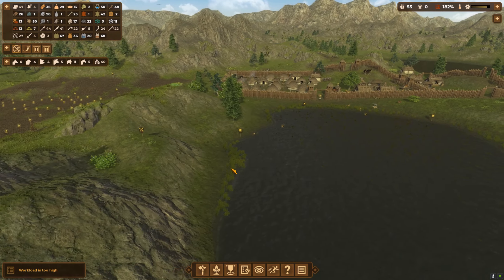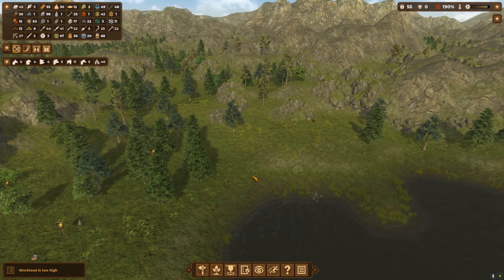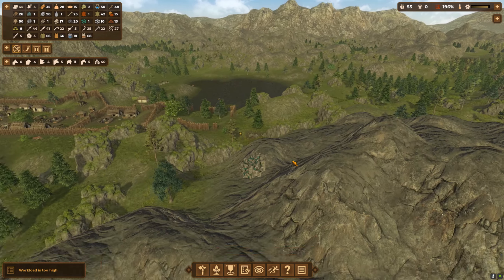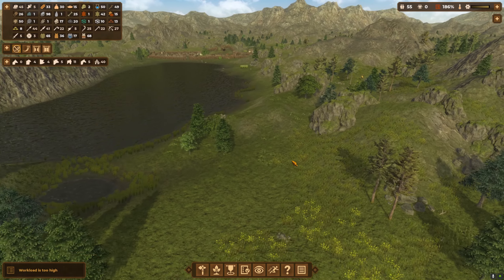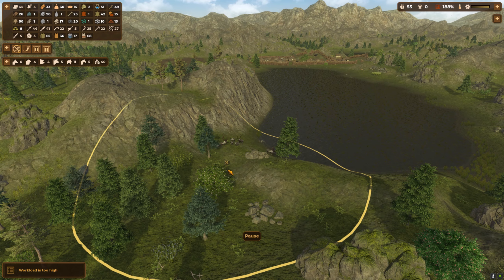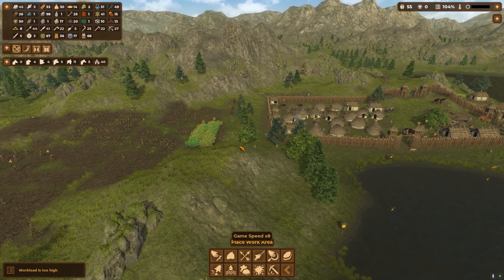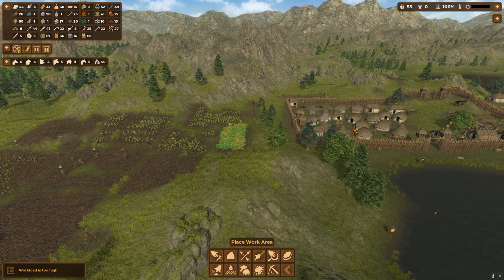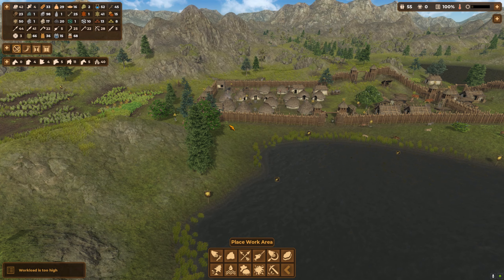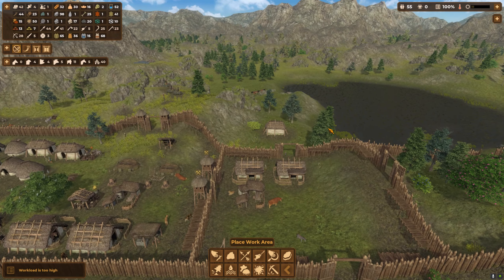Must be a dual raid. Food's dropping slightly — not overly concerning but it's definitely dropping. I think we'll need to add another hunting area. Just trying to find a decent spot — oh there you go, just crying out for one here. Boom, there we go. Now we've got a bit of meat, and with regards to pigs and things like that, I can't rely on them. We've got to be due a raid soon, I'm sure.